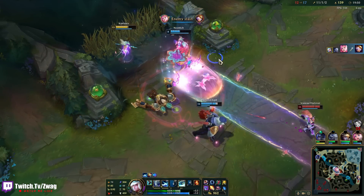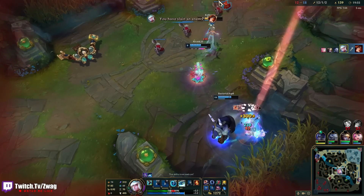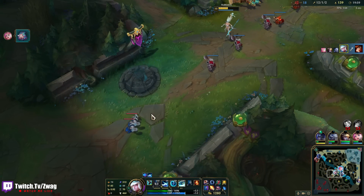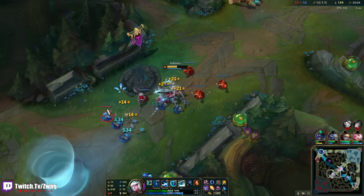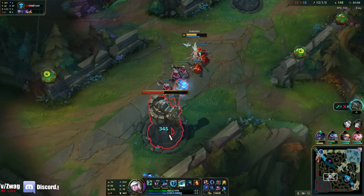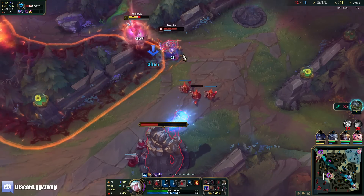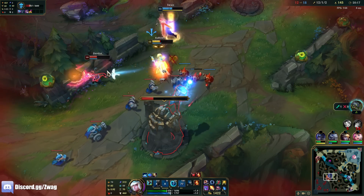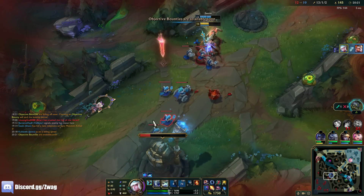Oh my god — that W auto combo chunked over half of her HP bar. I should shred the turret actually with the proc. Oh that pushed her way further away than I thought. I have so much damage!